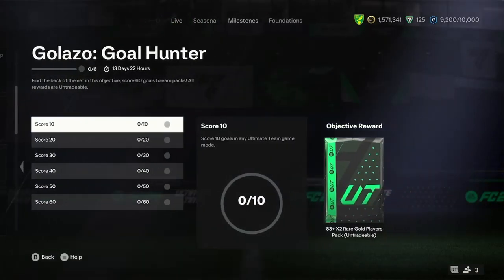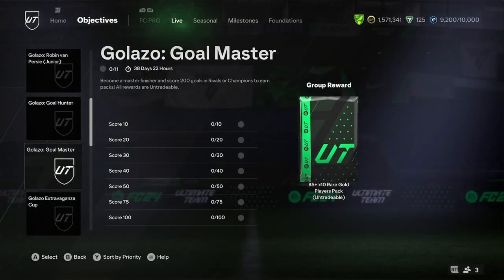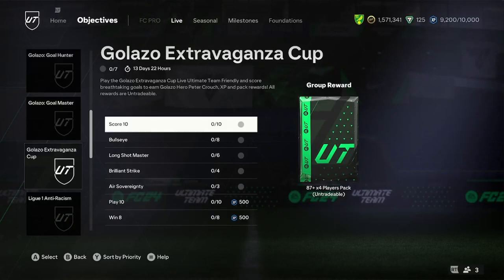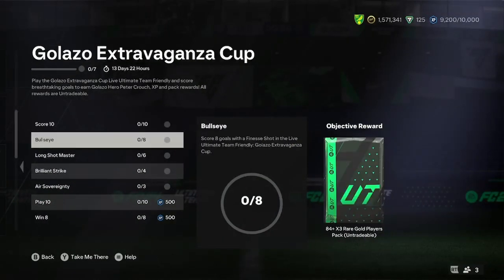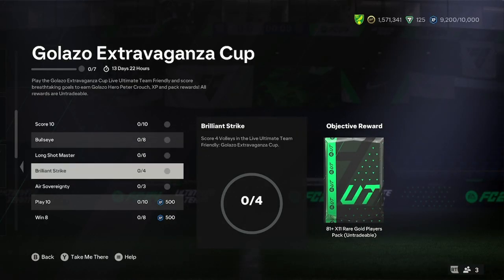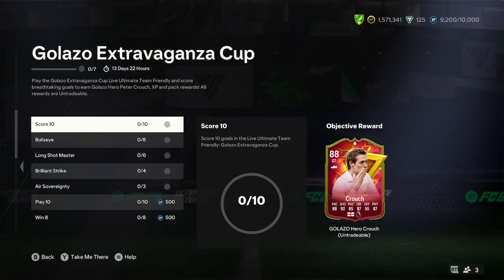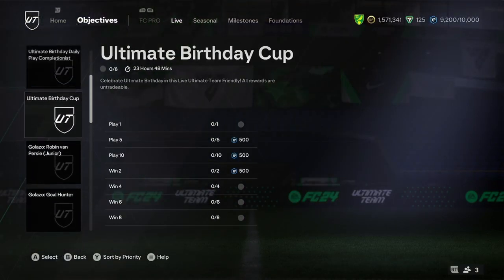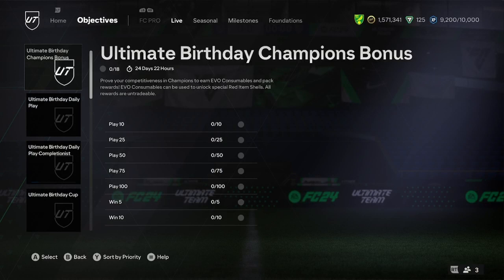There's a lot of stuff you can do at the moment. You've got the Galacticos Goal Hunter, which gives you a load of packs — you just score 60 goals. There's the Galacticos Goal Master, which I'd recommend doing in Rivals. You can score 10 goals, 8 goals, or 6 goals from outside the box, but that all has to be in the cup — so you can't pair those. There's also daily play objectives. There's not much you can pair this with, but it seems like a nice card, and if it gets upgraded, then obviously it's worth it.